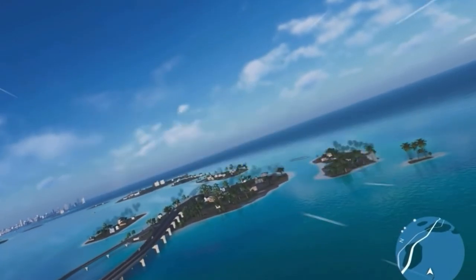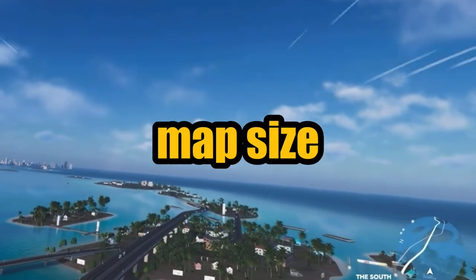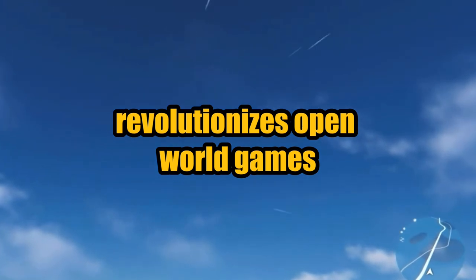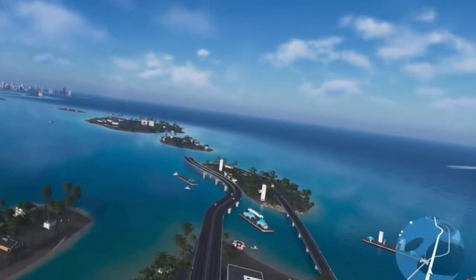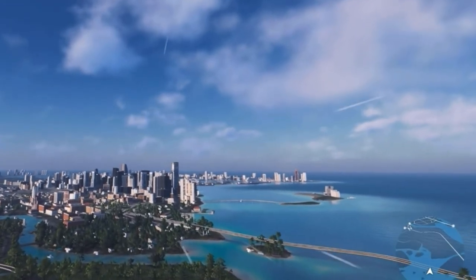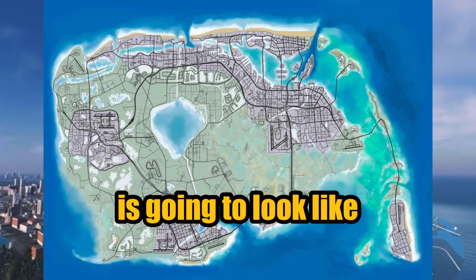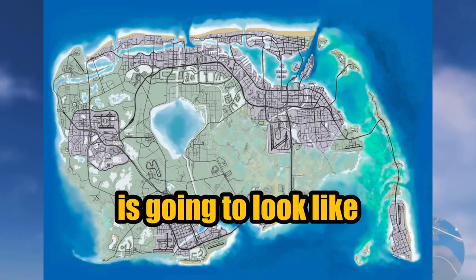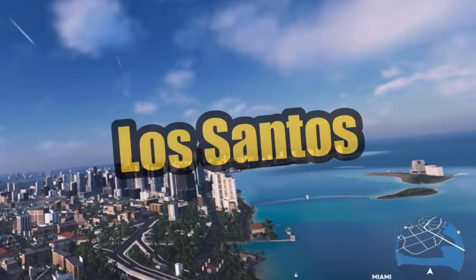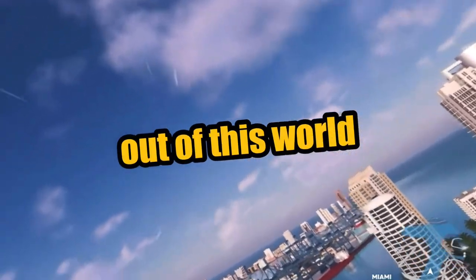Number 2: GTA 6 Map. Arguably one of the most anticipated things from GTA 6 is its map size, as Rockstar Games always revolutionizes open world games with their maps, and GTA 6 is no different. While we don't have an exact copy of the GTA 6 map yet, it is expected that this is how the map of Vice City is going to look. As you can see, it is much larger than GTA 5's map and will probably be more interactive than Los Santos. Hopefully the open world blows us out of this world.